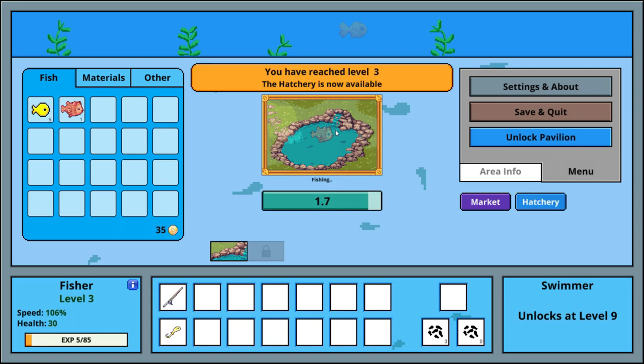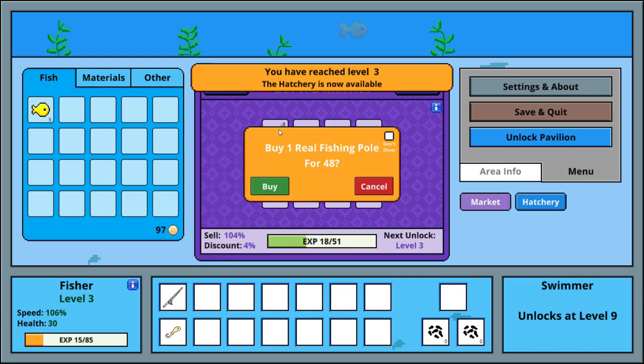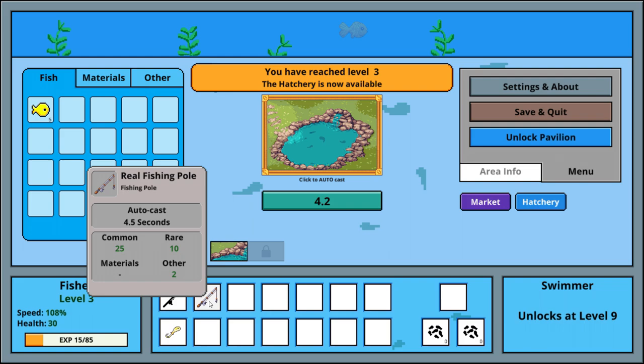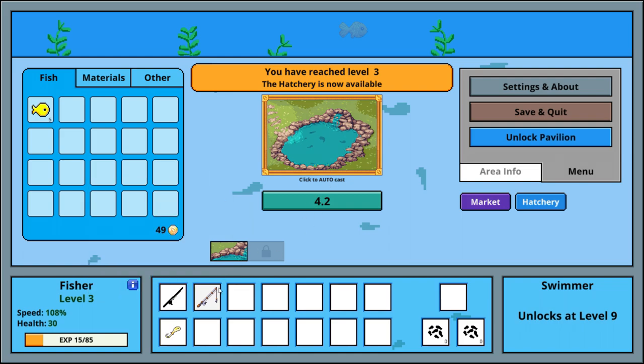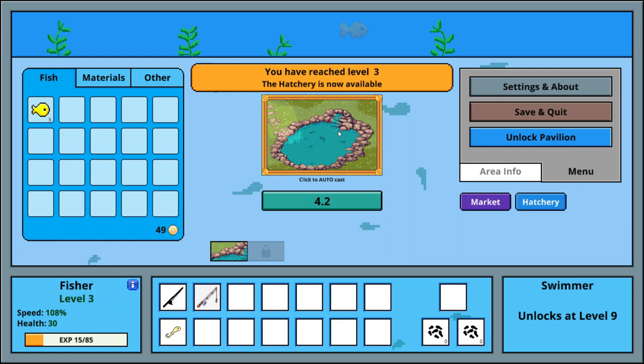Here's a new fish — this one is worth 30 gold, that's what I was looking for! I can now buy this fishing pole — yes, I do want to buy it. Now let's get out of here. How do I equip it? Like this — okay, it turns black. The difference is I can get common, rare, or other. Those 25 values might be percentages — please let me know in the comments if you play this. It's slower at 4.2 seconds, but there's manual cast at 2 seconds and auto-cast at 4.5 seconds. Since I have auto-cast, I can just let it go — it casts automatically. That's really nice.